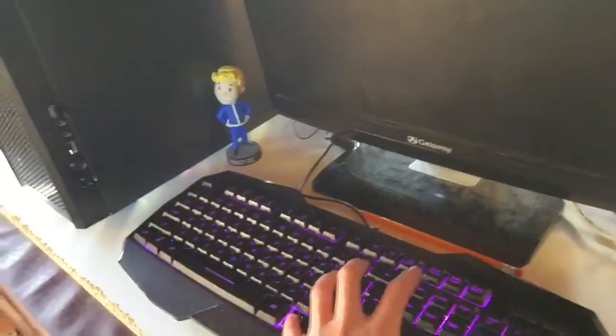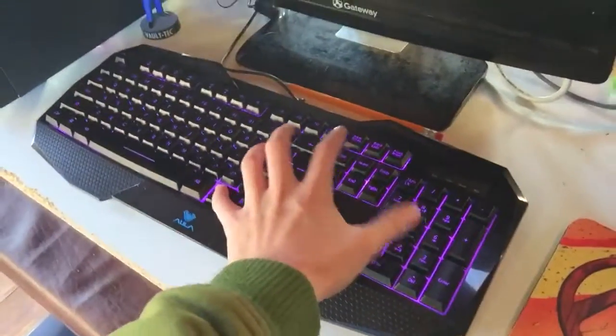Over here we have my little setup. I can't really show you this because my PC is not on, but this is a colored keyboard. There are a few different colors — blue, purple, and red — and it can either be flashing or you can change the brightness.